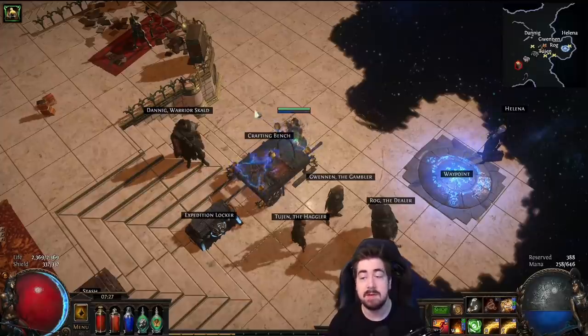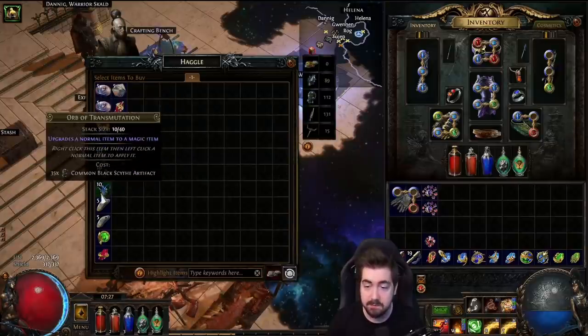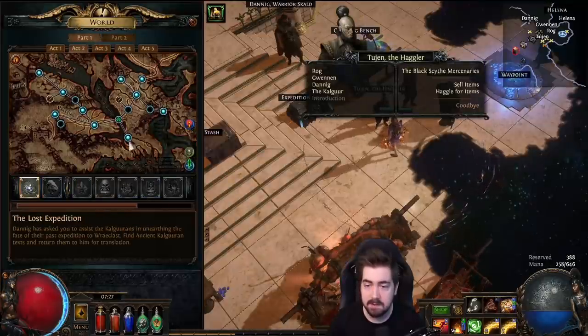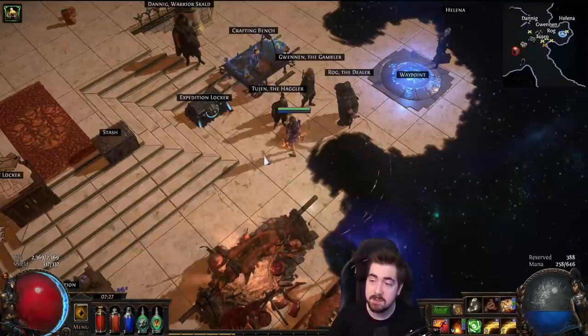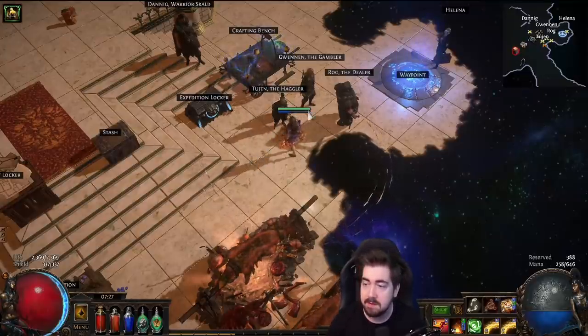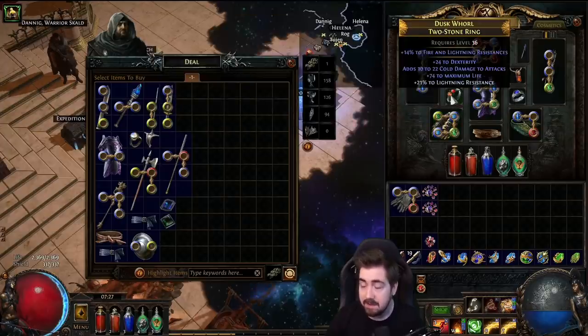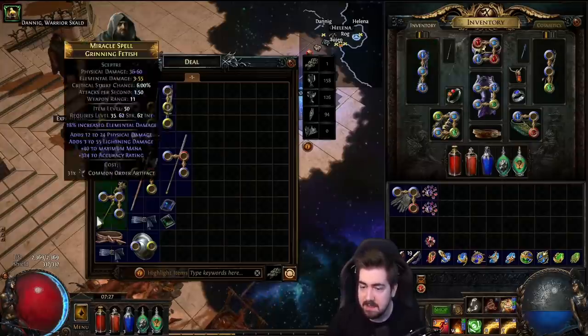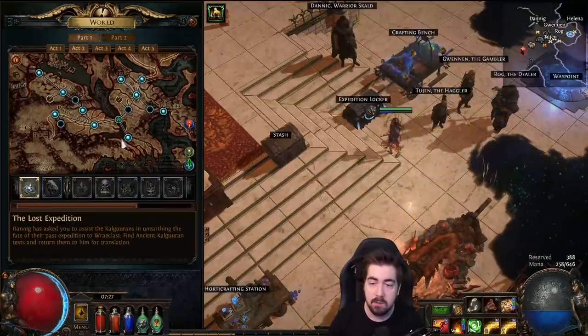You really want to use the league mechanic as well. You're going to get a large amount of transmutes from Tian, so a really good trick for farming early is the southern forest — farming a lot of currency, you can get Rog, Tian, and Gwenon. That's a very big trick. You're going to need to craft a lot of stuff. Also check vendors — they might just have some really good items. Rerolls — make sure you are resist capped by mid act two.